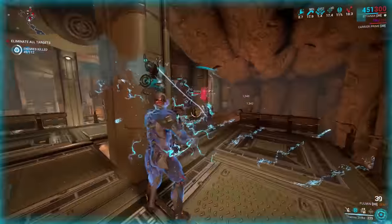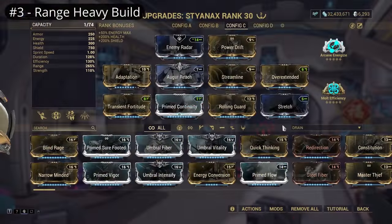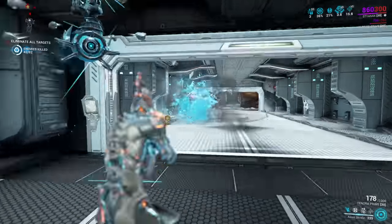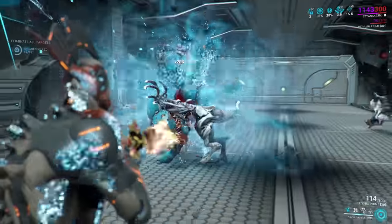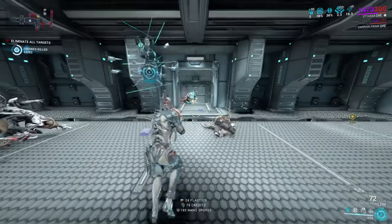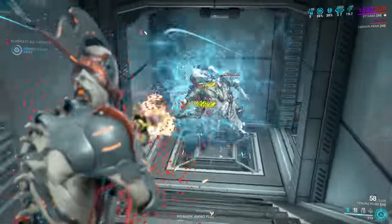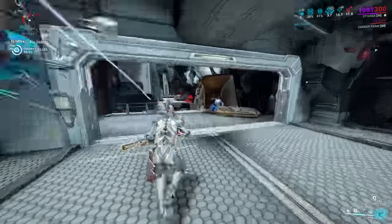Now these first two builds have focused on total armor removal. However, we can make use of the additive nature of defense reduction for a different approach. By focusing on less strength, we can instead afford a higher range build. Here I've swapped out Prime Sure-Footed for Overextended, and Auger Secrets for Streamline. The net result is that we have the ability to affect enemies across a much larger area, in exchange for having to cast Tharos Strike twice for full defense removal. For many weaker units we don't need armor reduction, so we can get away with one cast, or none at all, purely working with the crowd control. This is a more energy intensive build, not least because Rally Point is now generating a lot less energy per cast, hence the inclusion of Streamline. You can also use Zenurik's Wellspring to make up for the loss from Rally Point. I've chosen to keep Adaptation on this build so we can still be more resilient on the Steel Path, but you can swap that out if you don't need the extra breathing room.